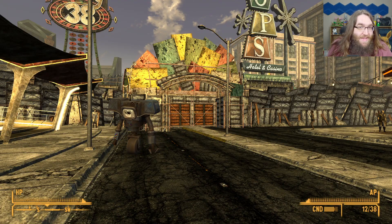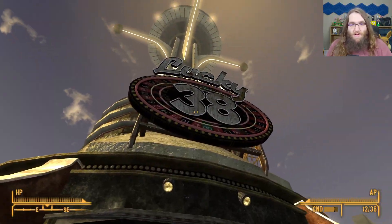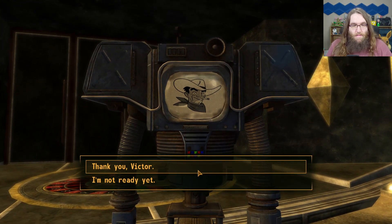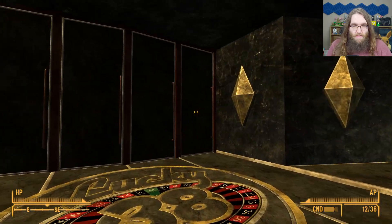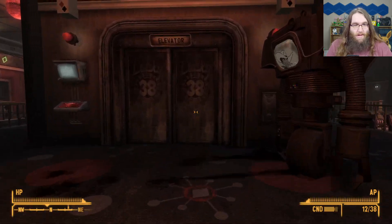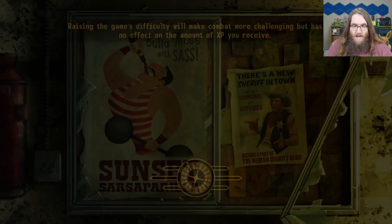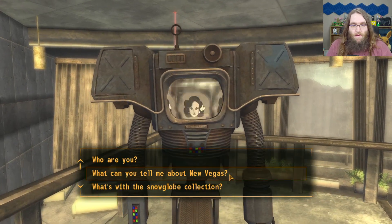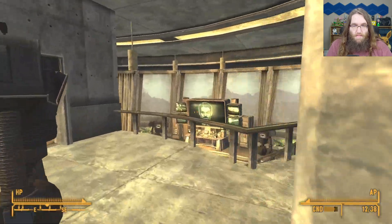Hello everybody, Shadow here, and welcome back to Fallout: New Vegas. I think we're gonna go to Lucky 38. Victor brought some friends. Let's go — I always forget, is it the penthouse? I think it's the penthouse. I'm just gonna go talk to Mr. House.